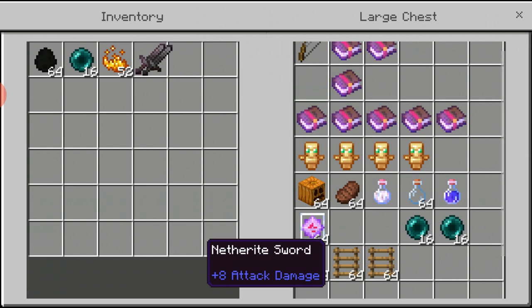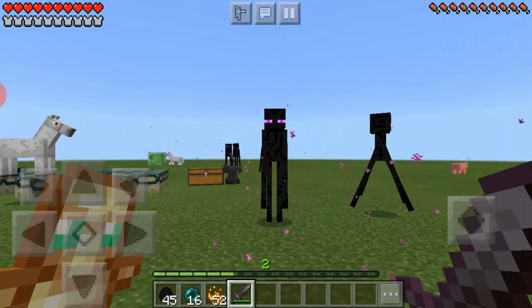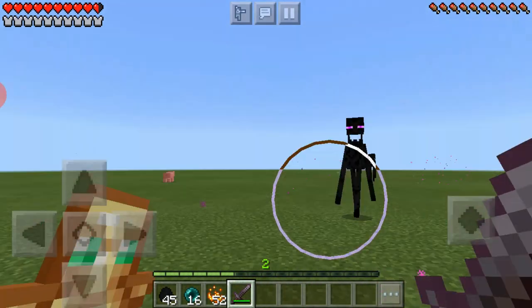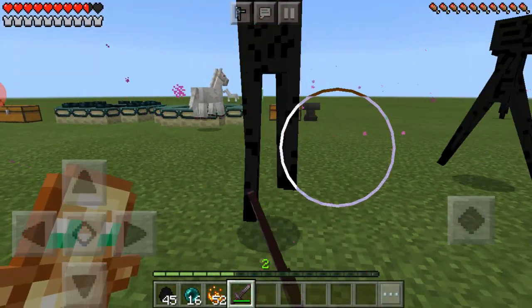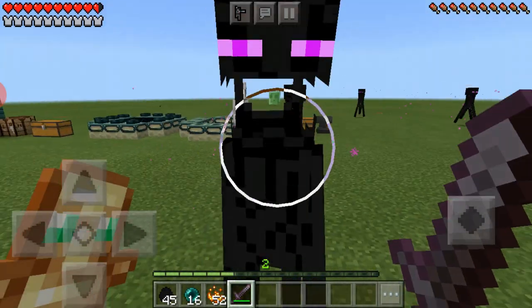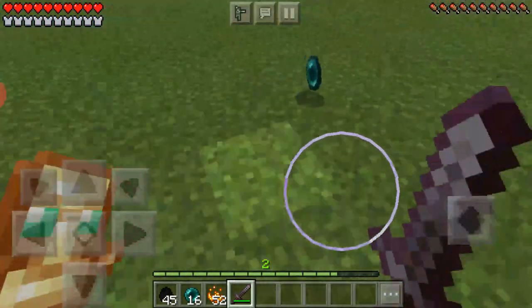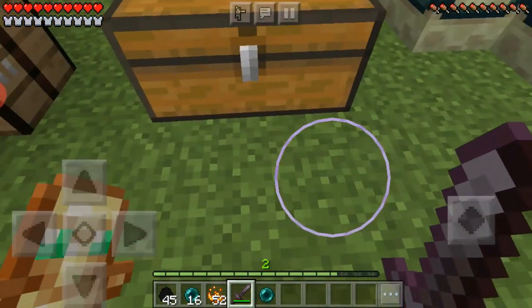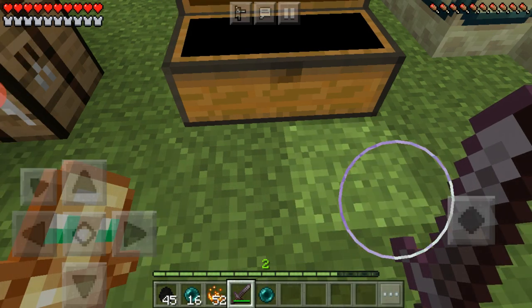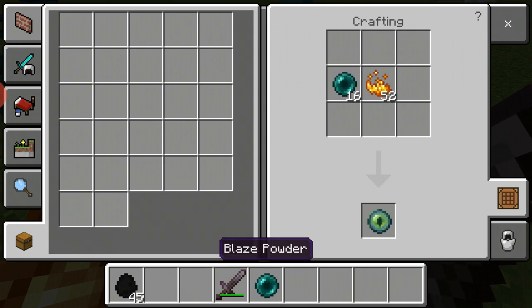Once there's an enderman, you trigger them by hitting them. Go kill them — some of them will drop the ender pearl. That's how you get ender pearls. After you get the ender pearl, get a crafting table, put the ender pearl in and blaze powder.